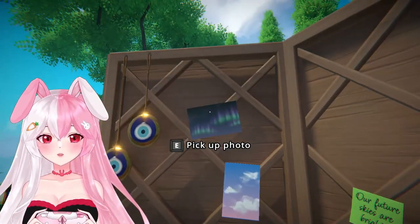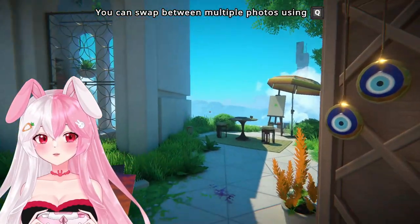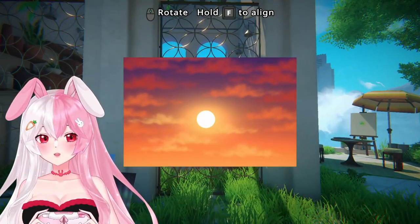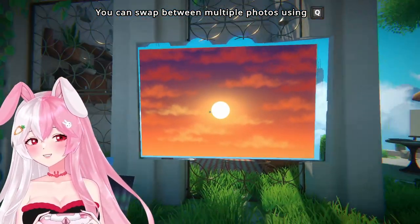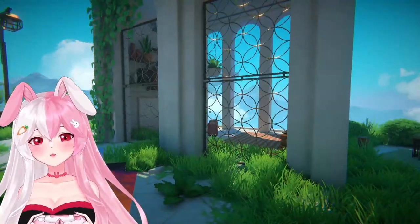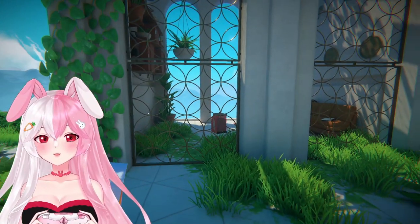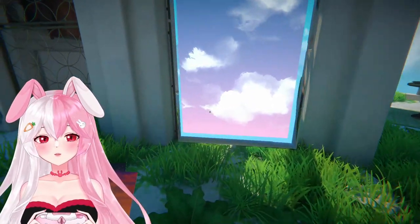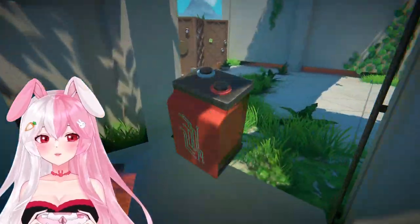Oh, pick up photos — there are so many, which one do we pick? I can swap between photos — oh, interesting! So let's see. It's like a little window — oh, that's pretty! I'm not sure how that's going to get me the batteries though. Maybe we can line these photos up — see how it's aligning the shape. If we do it like so, there we go! Now we can actually enter and pick up the batteries.